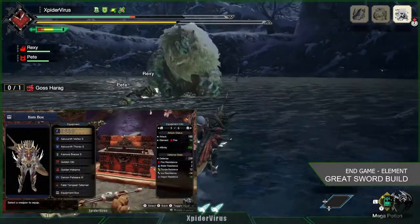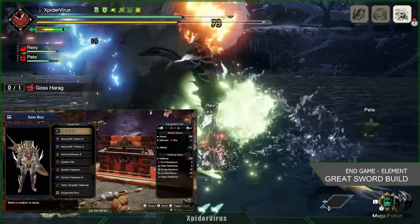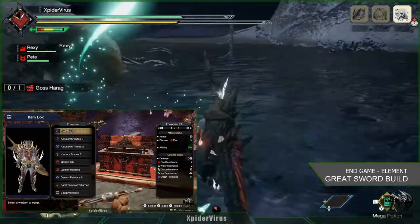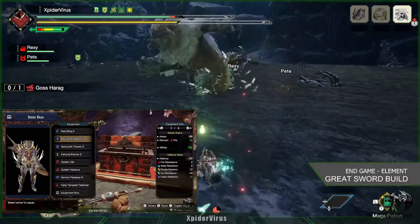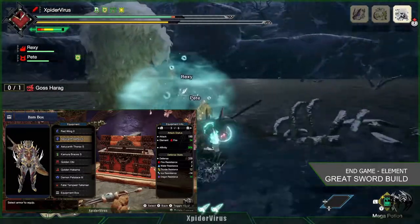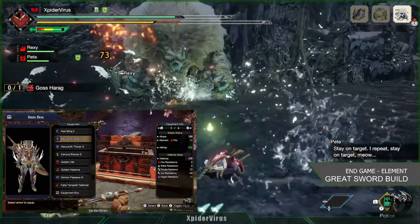When you combine everything together, we'll have 190 attack, a fire elemental attack of 54, 30% affinity, and defense of 339. It's a lot stronger against fire, water, thunder, and dragon elements, and a little bit weaker against ice element, but we can overcome that easily.